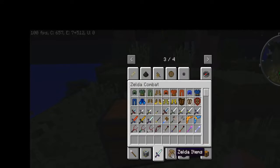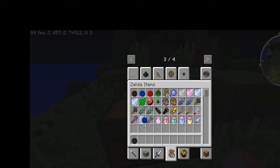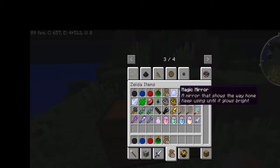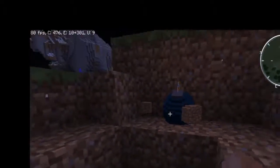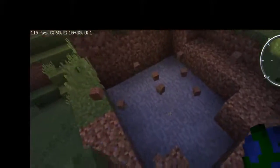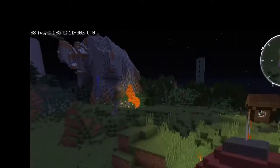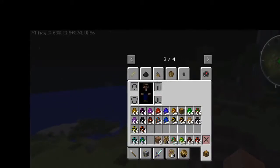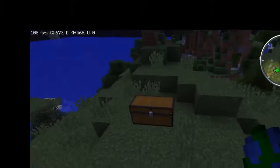Now for the fun stuff - I did notice I never grabbed the bombs. You've got the bomb, water bomb, fire bomb, the bomb flower, and a bomb bag for these. You have to throw them quickly. You've got the fire bomb, and by the way, word of warning - they will get ready to explode as soon as you have them in your hand, so you should really move fast.